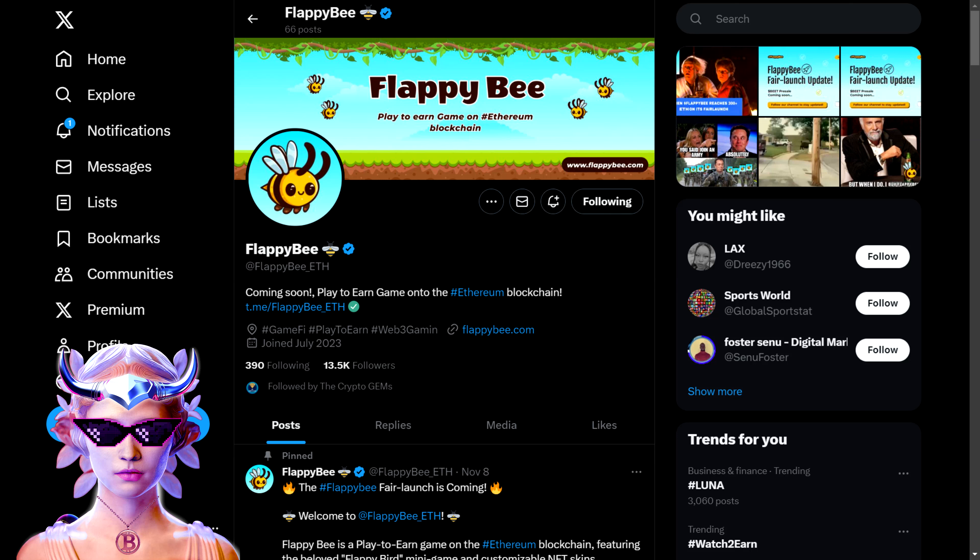Welcome to Bullrun Angel, your go-to source for the latest in the crypto world. Today we're diving into the buzzing world of Flappy Bee, which is a play-to-earn game set in the Ethereum blockchain.